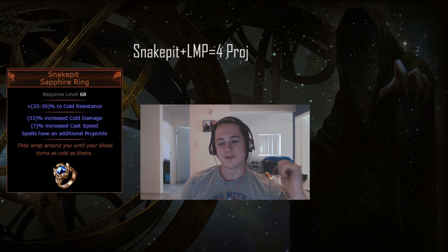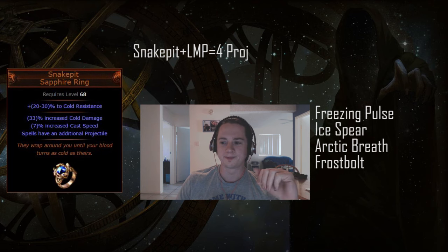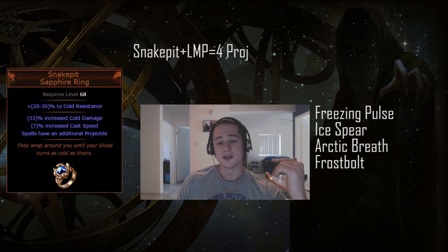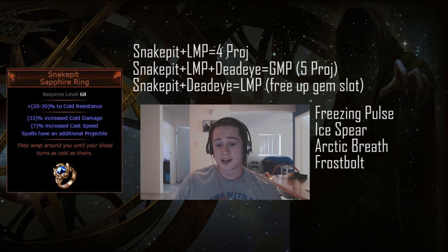This is going to fit with most of the cold spells which barely get much use — I'm looking at you Freezing Pulse, Ice Spear, Arctic Breath, and even Frostbolt. You could try using one of these rings, throw in LMP, then pick up the Deadeye Ascendancy and you'll get GMP — five projectiles for only having LMP in your skill setup, which is pretty damn good.